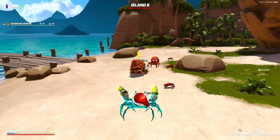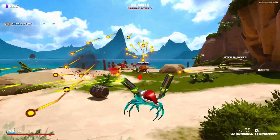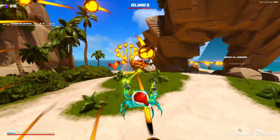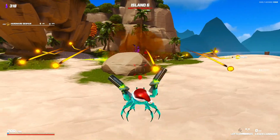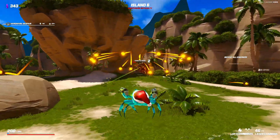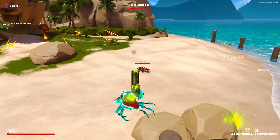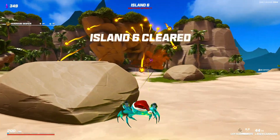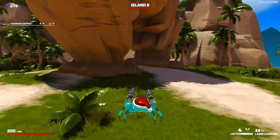I did notice some of the new enemies on the last map - there were the starfish. I don't really know what they do though, I got hit before I had a chance to observe them closely. I'm sure we'll encounter some more of the new enemies. What are these - are these slugs? Yeah, that's a grub.